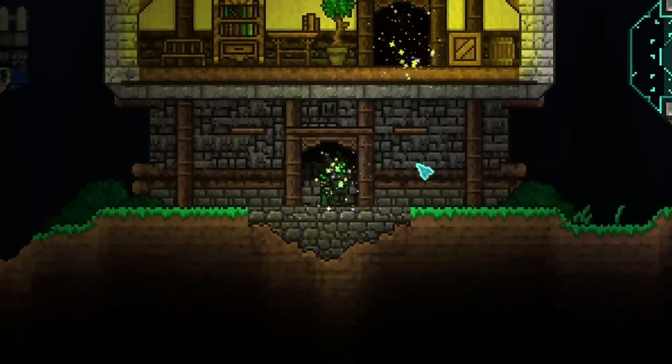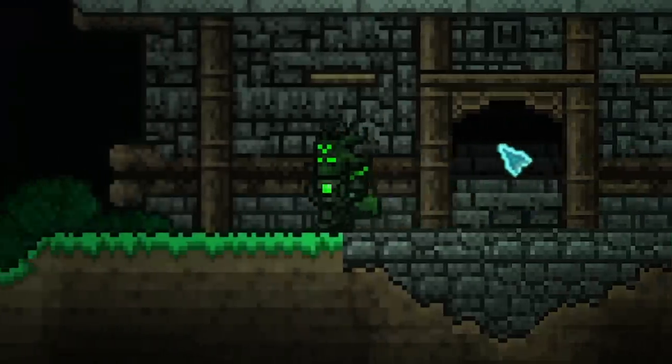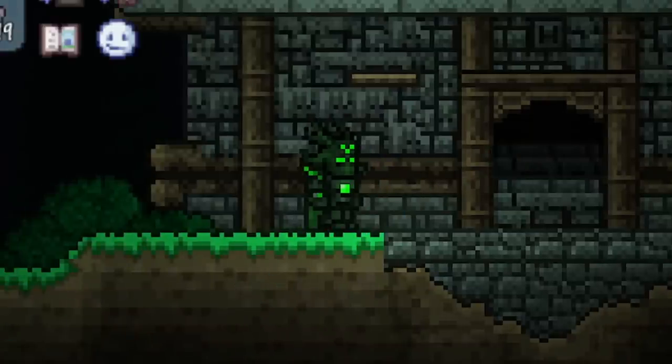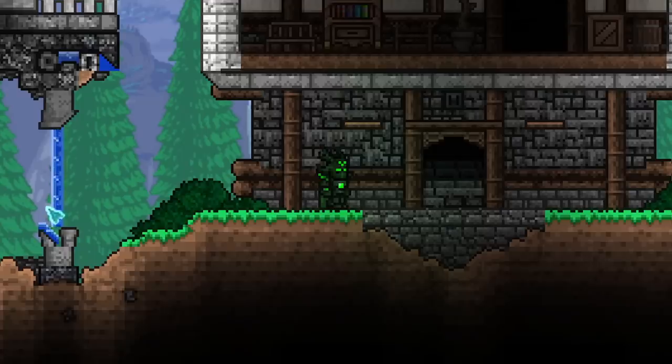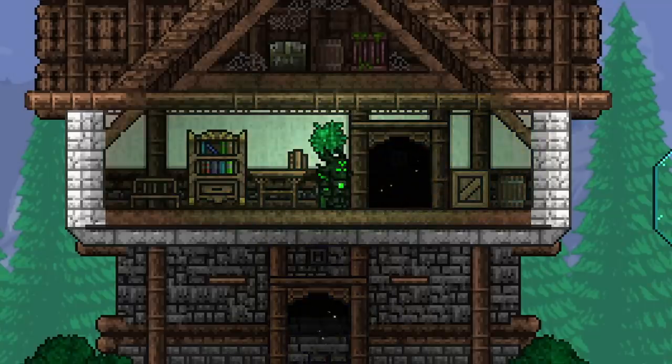Using the teleporter does still generate light and a sound effect. You can remove the sound by getting a resource pack that does that, but there's not much we can do about the light created when you actually activate the teleporter. Even still, I'm very pleased that we can finally hide these awesome devices properly.